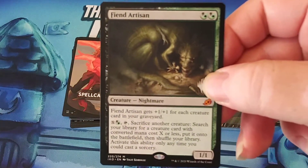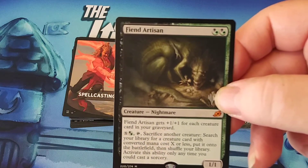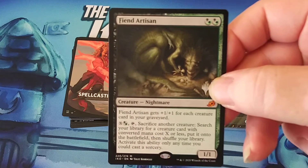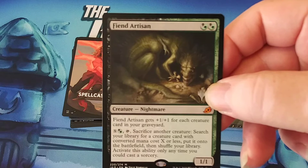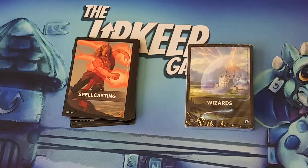And Fiend Artisan — I've been looking for this card personally because it's going to be a hit in standard. A while back, Grimflare was the best two-drop for this color combination, which is Golgari. I feel that Fiend Artisan is going to give even Tarmogoyf some trouble. So we're going to put these aside and let's get into Jumpstart.